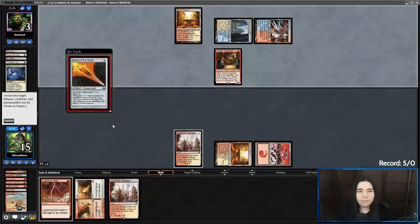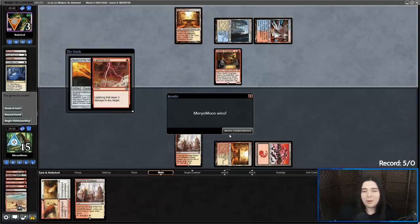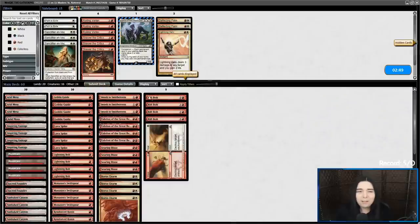Bolt! They've made the mistake of going down to three. That's rule number one against burn — if you can play your lands in a way where you don't pay life down to three, you've got to stay out of bolt range at all costs. Or else that happens.